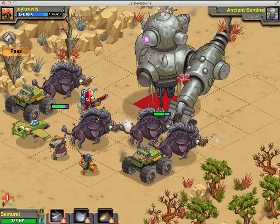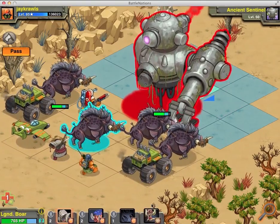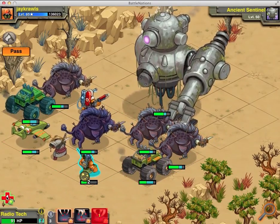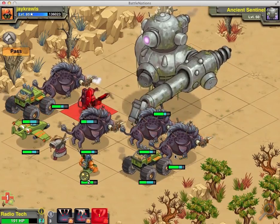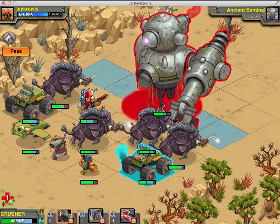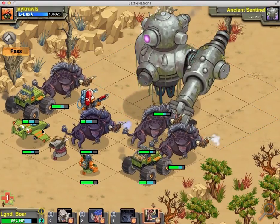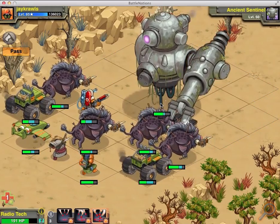A lot of the new units I put in there, like the Samurai — which does very well against the Sentinel — and Legendary Boars of course. That shot still does very well against the Ancient Sentinel. You want to bring a Radiotech to battle, which is always a good thing. I like to heal my Radiotech if he gets shot the first time and gets stunned, just because I know he's not going to die. To me, it's just one nanopod — I can watch a video and get that back real quick. So if he shoots my Radiotech the first time, I'm just going to go ahead and heal it.